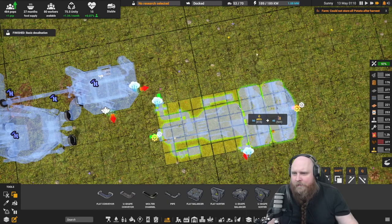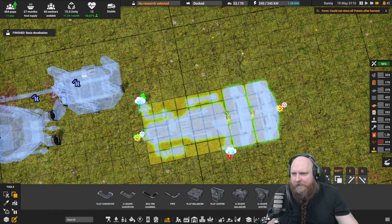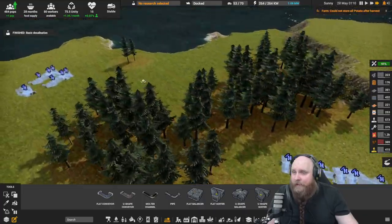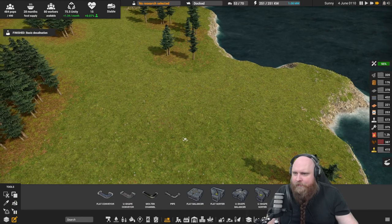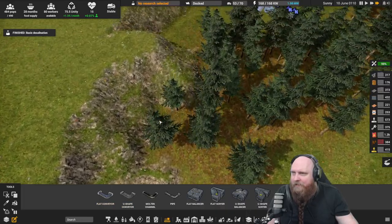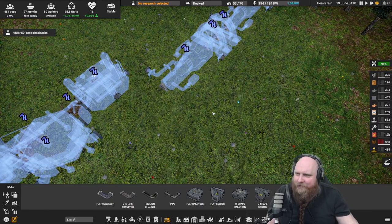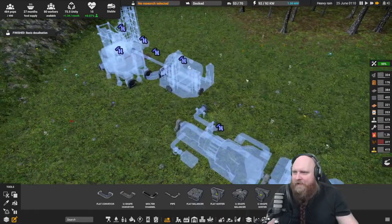We can connect these pipes up like this — that actually works. Let's get rid of the extras. There's no conveyor for mechanical power so we can't do it like in Timberborn with a massive crankshaft going around the whole map, but this setup over here should be fine.